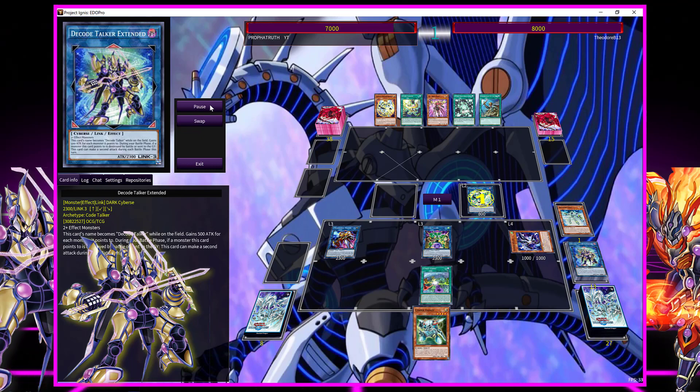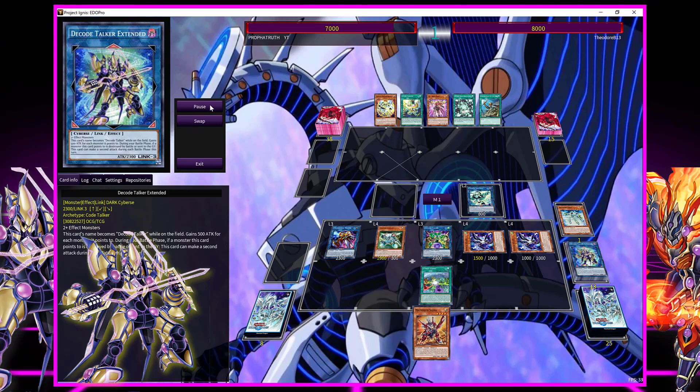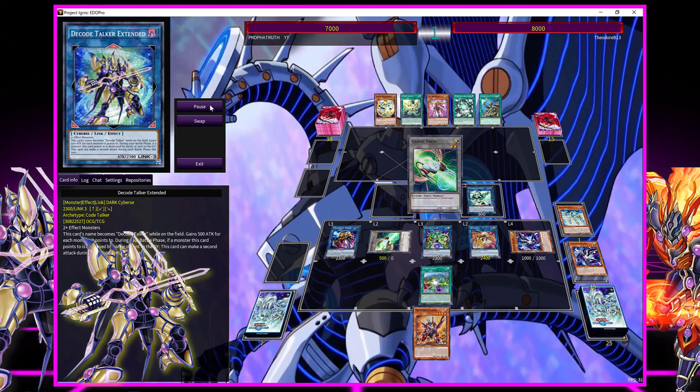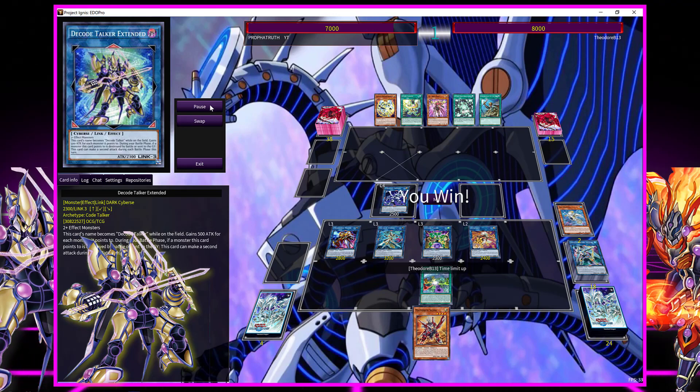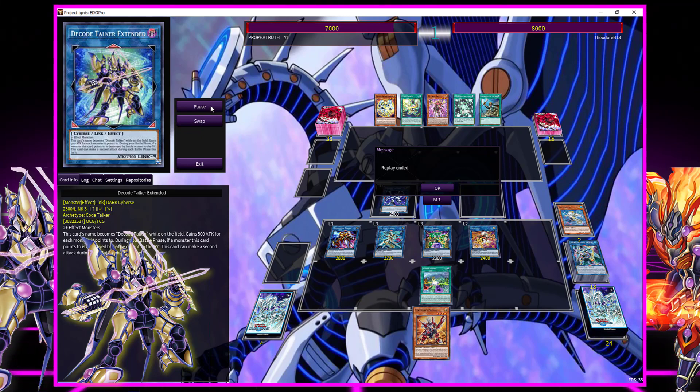This is exactly why I took out Avramax for Decode Talker — trying a different type of strategy. I ended up winning; I was about to end my turn but he was waiting for something, never had a response to anything. I was scared I'd see something like Nibiru before Firewall came out, but it didn't happen.